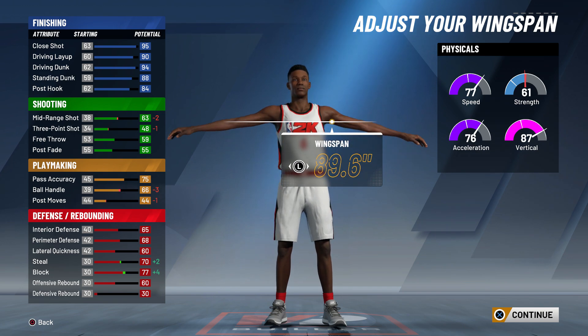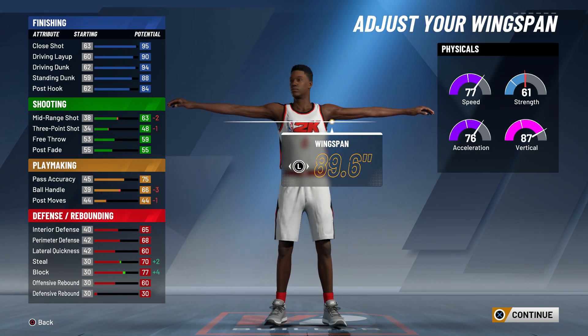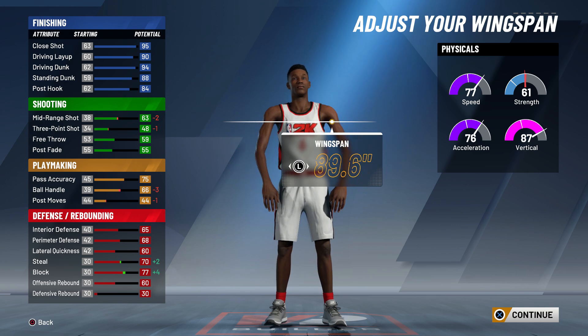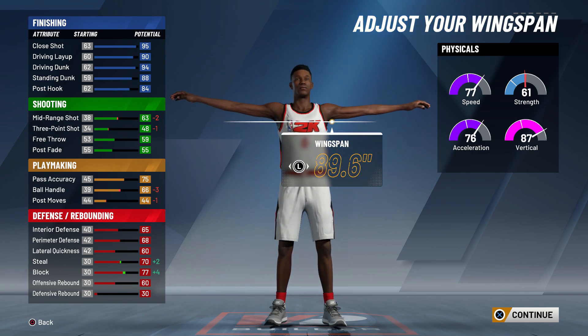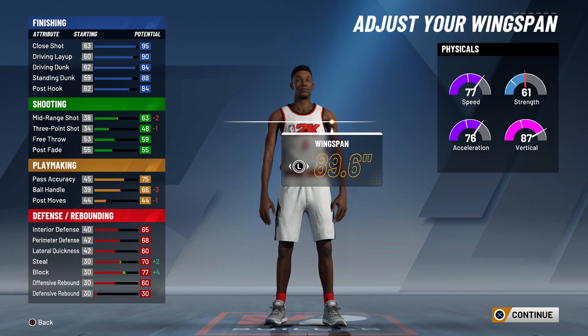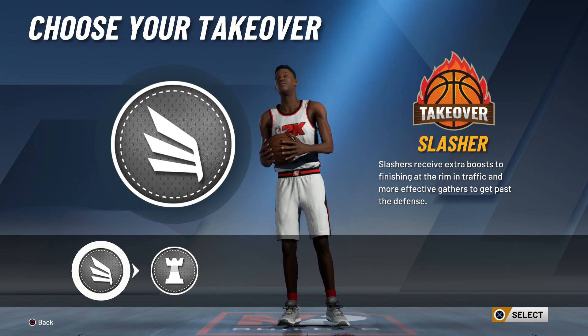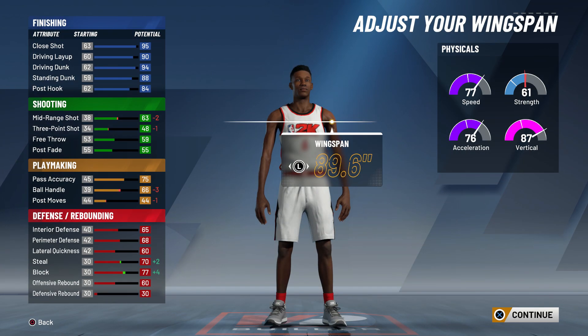This year 2K said they made point guard paint defense a lot worse, so the slasher is looking like an overpowered build this year. I want to see how many people are making a slasher build — comment it down, slasher gang. Another big misconception people have when making slasher builds is wanting one that can do it all. Unfortunately, there is no slasher build that's going to be dominant in the paint and dominant on the three-point line unless the game is broken.